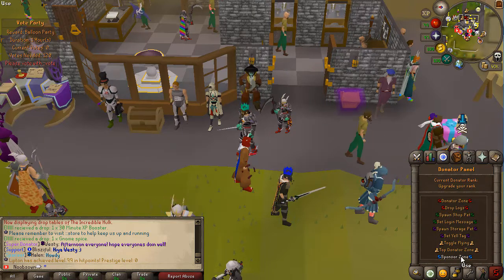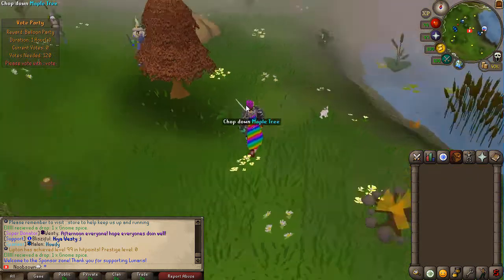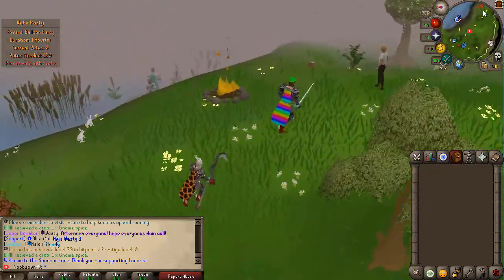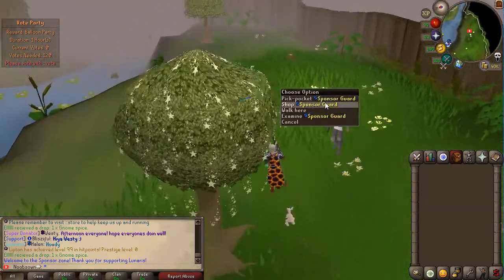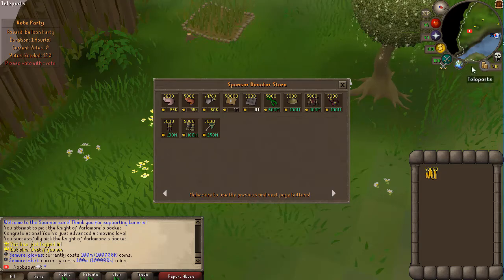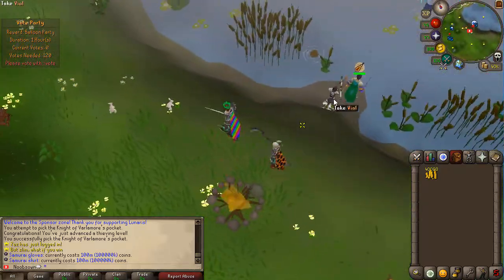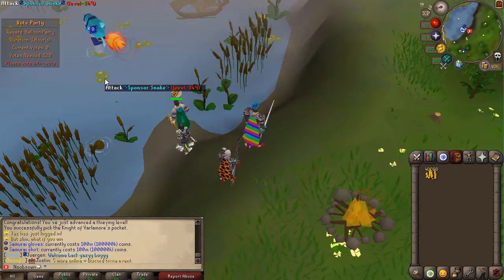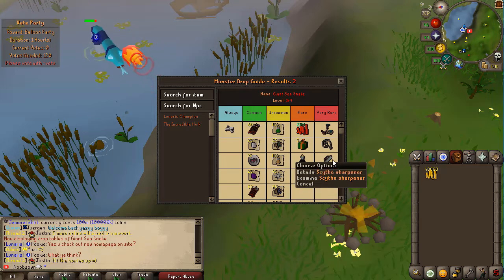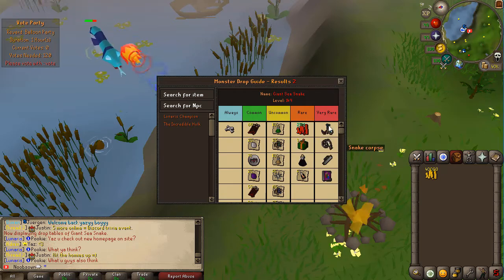Now let's have a look at the sponsor zone, which is only accessible to sponsor ranks. The area looks quite nice. There are a few trees, a sponsor guard you can pickpocket for cash, and a shop where you can buy the samurai outfit. There is also the sponsor snake you can kill — it drops custom items like a 3-hour XP booster, a scythe hardener, and a snake corpse which I think is a troll drop. You can also get a lunar guardian, which is very strong. Someone here is actually PVMing with their mini-me pet.